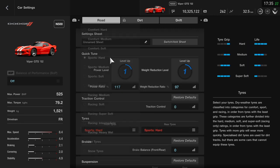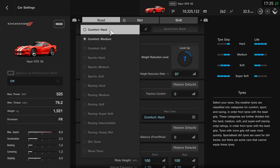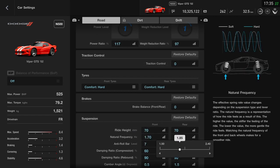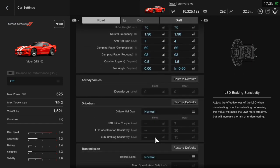Let's quickly check over the settings here — comfort medium, take that first — no, go straight to the comfort hard. Let's slam the car, make this car a bit stiffer. Camber, let's leave it on.